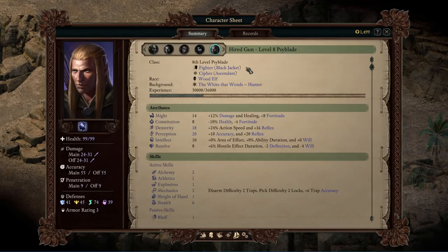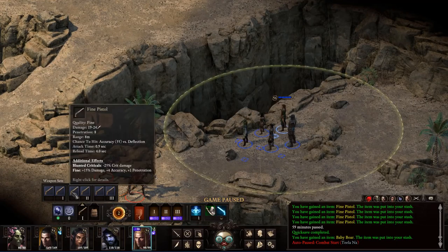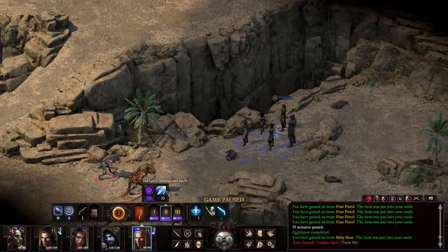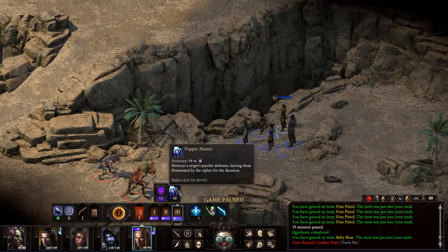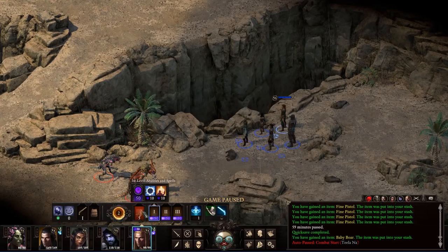This next character was another request. This is a Psyblade — a fighter Black Jacket and an Ascendant. The goal, and I kind of messed this up so we'll see how it works, is to fire off all his pistol sets to generate maximum focus and then start popping off powerful abilities. The commenter wanted to do a bunch of damage, but I also like having utility things like Puppet Master, which is really, really powerful. I did grab Discipline Barrage for him. So let's get him in position.